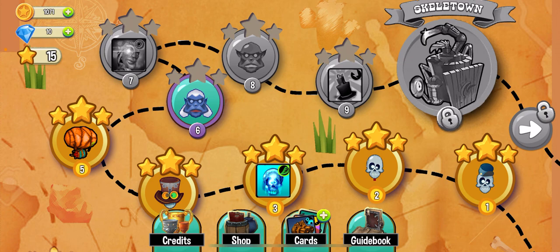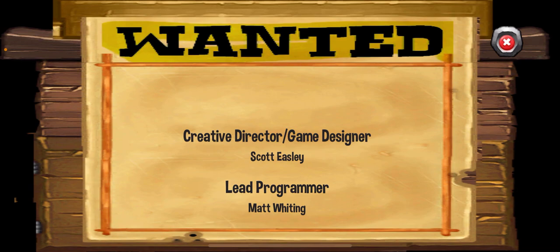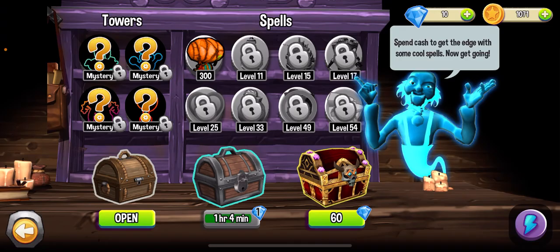The Credits section contains information about the game director, game designer, programmers, and level designers. It tells us about the background and the people who designed this game.